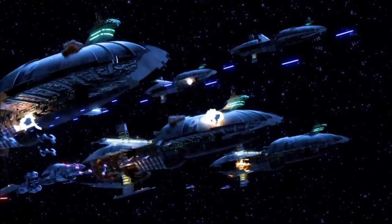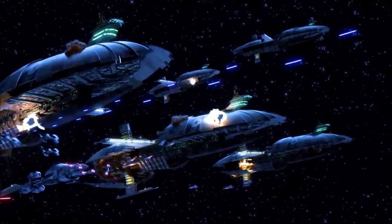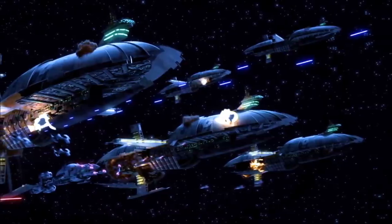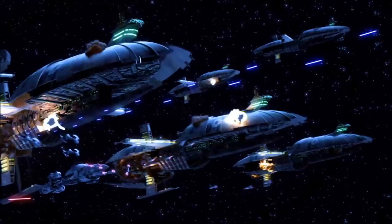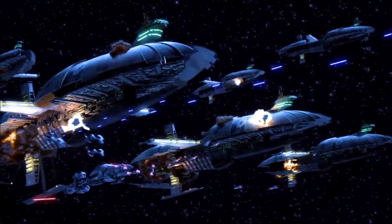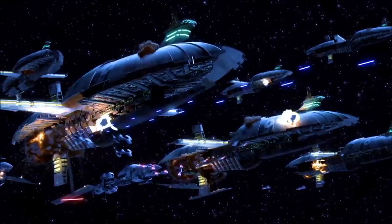Where the naval strategies of the Galactic Republic most often centred around the use of large capital warships and wings of strike craft, the Confederacy of Independent Systems generally preferred to use large flotillas of mid-range warships to create a powerful barrier in space, and no ship was more crucial to this strategy than the Munificent Class Star Frigate.